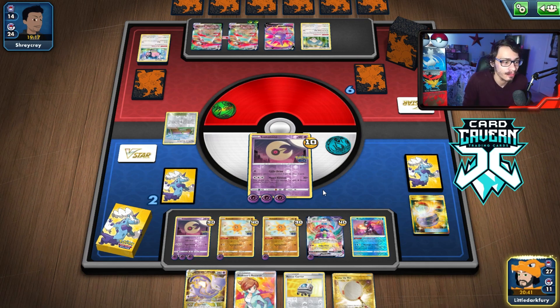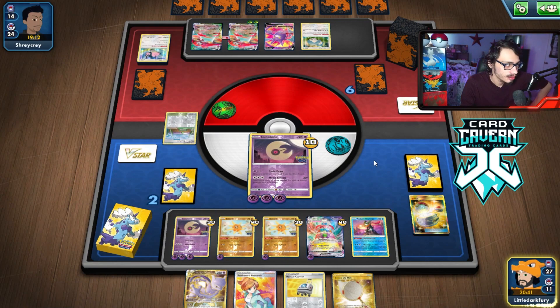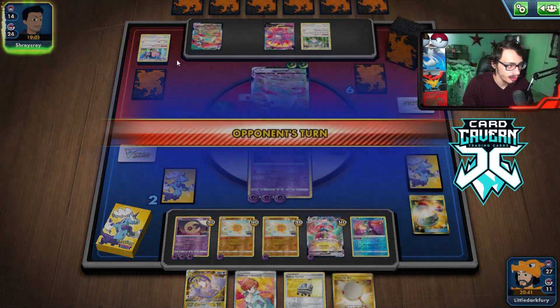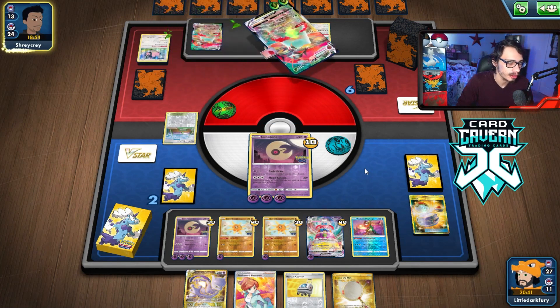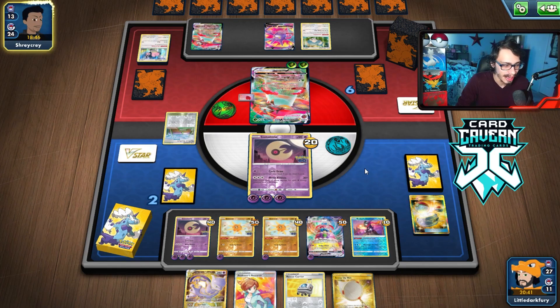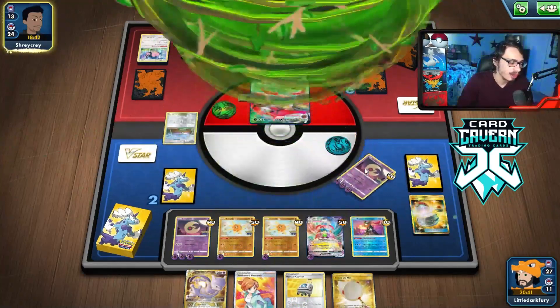If they knock out Lunatone, I'm just going to blow them up with G-Max Whisk. I have the knockout. Oh my god, I would have been so ticked off if I didn't get Research there — I had Research! I think I had a Heavy Ball in the prizes too, so that would have been the biggest bricked moment of all time. I think we are chilling here. If they knock me out, I just go Alcremie, blow up their Orbeetle, and win the game. I'm hoping they're out of Roxanne — most Orbeetle lists play two Roxanne, and they're down two of them, so they shouldn't have another one. We can't lose our hand — we can just Research, find Boss, and win the game. I have Greninja still to work with, which is huge.